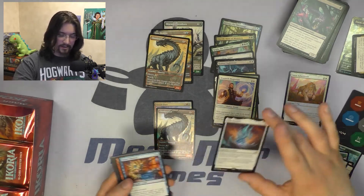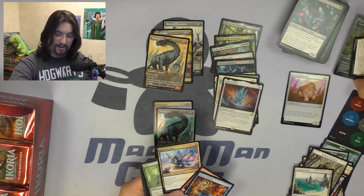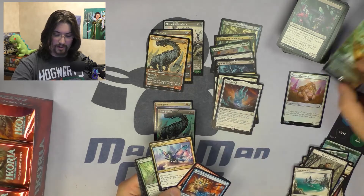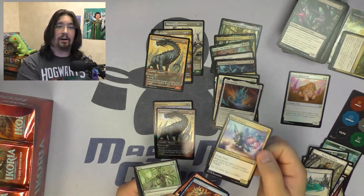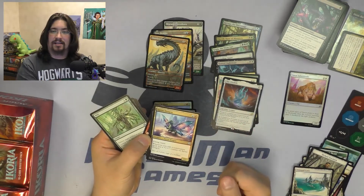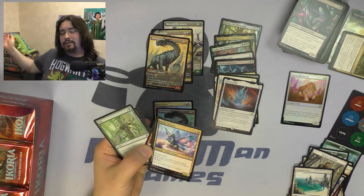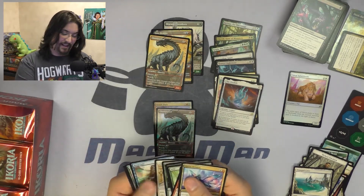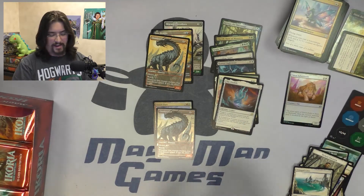Pack ten — we get the Ozolith as our rare, not too bad. And there's the non-Godzilla version of Sprite Dragon. In all brutal honesty, I think I like this art better for Sprite Dragon than Dorat. But the Godzilla cards — we have our own Godzilla in the studio, so gotta love the Godzilla cards. No other alternate arts in that one.